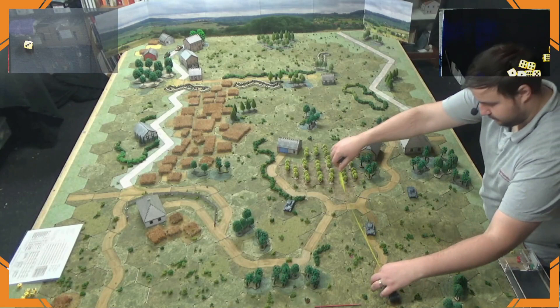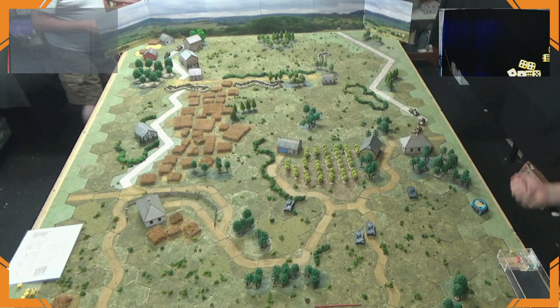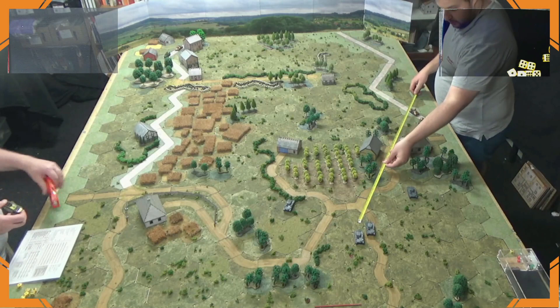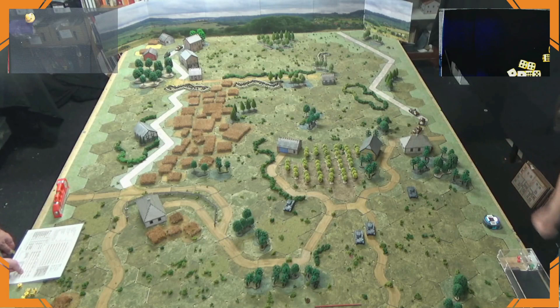Another Panzer comes on and moves to position. It also attempts to spot the tank — obscured, needing 4+. It spots on a 4, but hitting is going to need a 6. Neither have moved, so it's just the base to-hit, plus obscured. We're in the 30-to-40 range band, so 5+, then 6 for moving, plus obscured — the shot misses. No meaningful damage this turn.